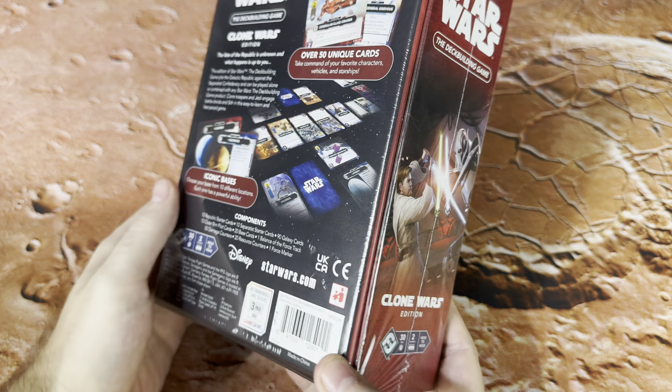I haven't even looked at the cards outside of a couple of preview cards yet. So what we're going to do is open this thing up and look at every single card that comes in here. You're going to be able to look at both the Separatist Faction Deck, the Republic Faction Deck, and also that third-party neutral Faction Deck as well. We're going to look at all of the cards, the starters, and everything that comes in this one.